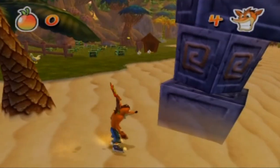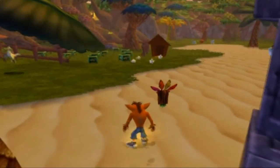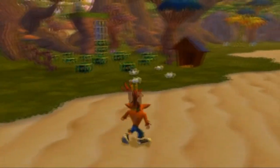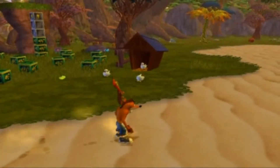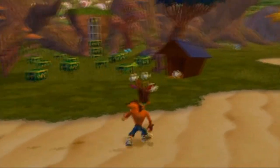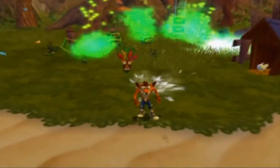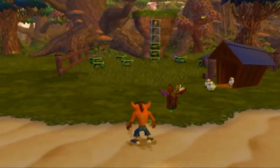My plan for this Let's Play is I'm going to try and get 100% the best I can. By that I mean I'm going to try and get all the gems — there's the first gem, the red gem. Now these nitros here will kill you in one hit, no matter how many Aku Aku masks you have. Even if you're invincible, you'll still die to the nitros, which is kind of bad.